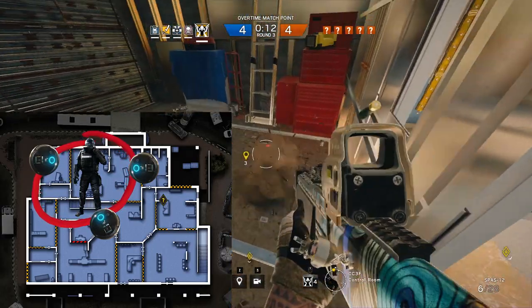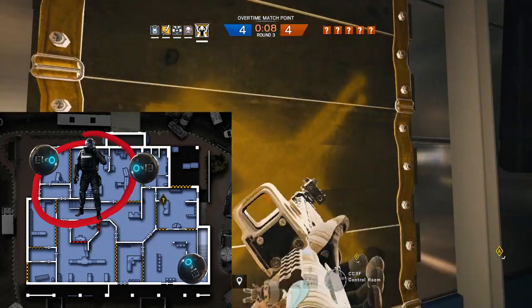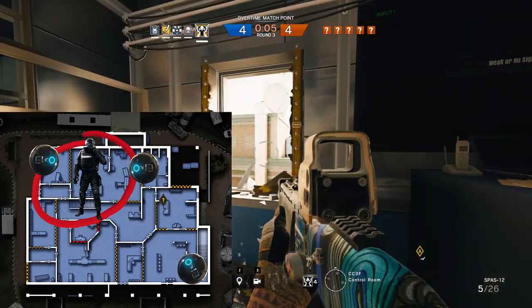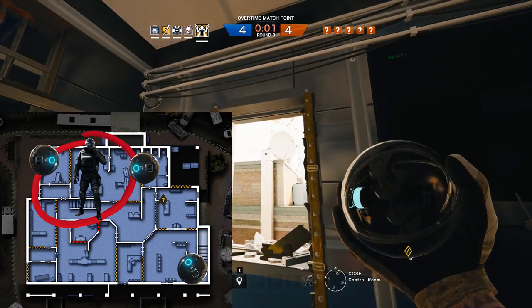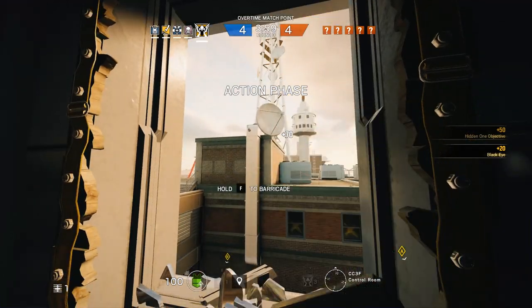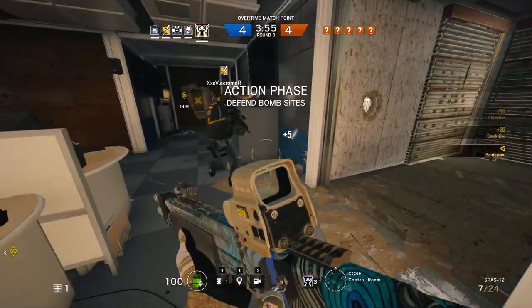If three-fifths of your team is inside the objective location and you place a camera on the other side of the map, then what good does that do you? Sure, you may see the team bust into a certain room, but the built-in cameras already do a good job of showing choke points anyway. By placing one or two cams near the choke points or vulnerable areas, you can bolster your defenses exponentially.